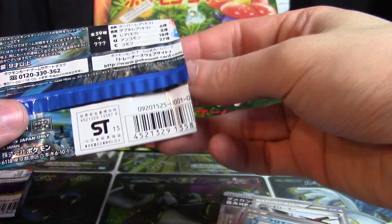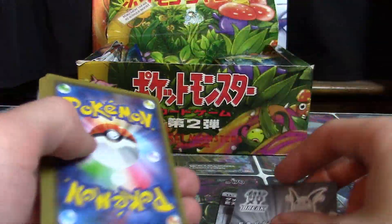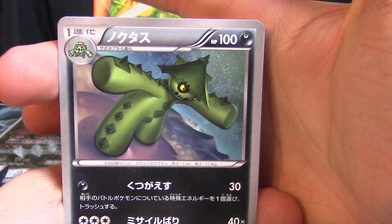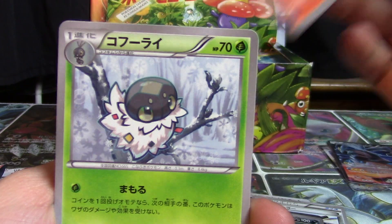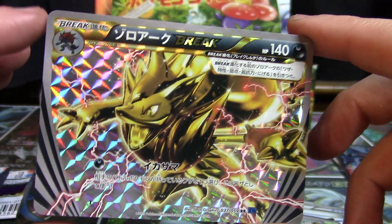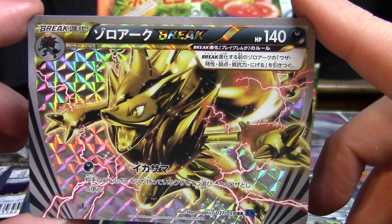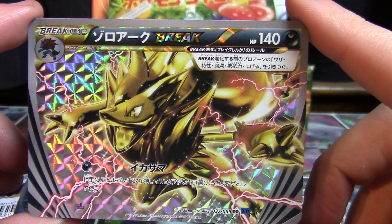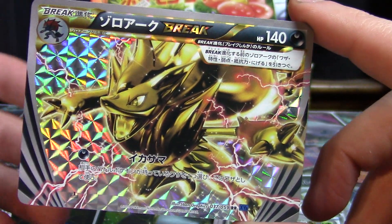We might actually go 3 for 3 here as we dig into a pack of X&Y8 Blue Shock. That's going to give us a Cacturn, Cyndaquil, Spupa, Axew, and a Zoroark Break. What a wonderful mix of cards to get out of these 3 booster packs. Wow, that is straight power.